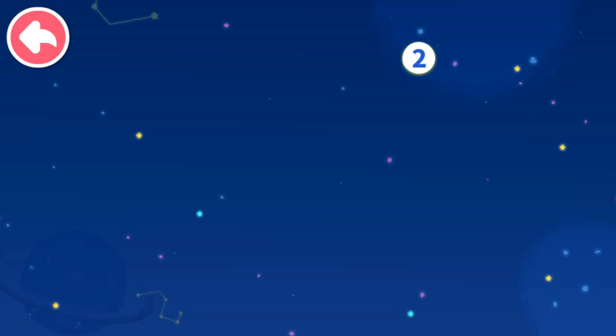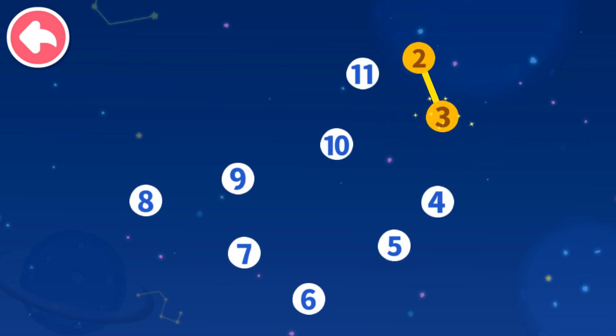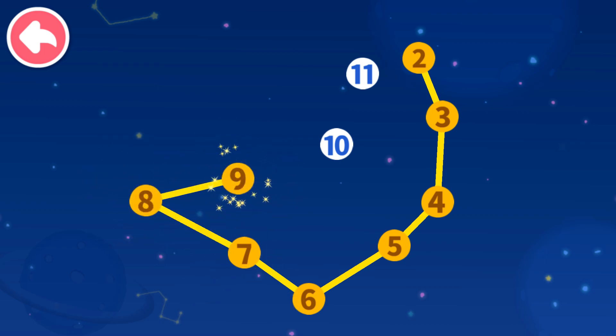Connect dots in sequence. Let's see what you will get. Two, three — which number comes next? Four, five, six, seven, eight, nine, ten.